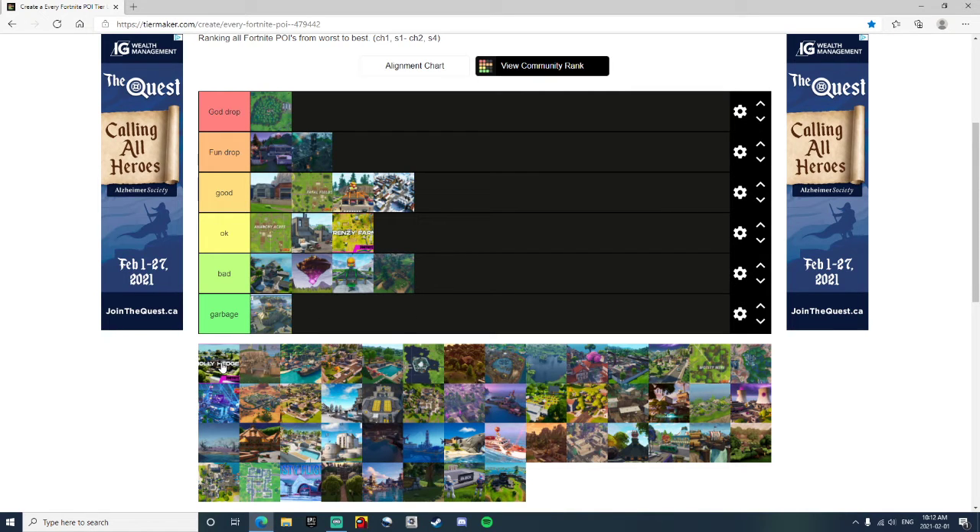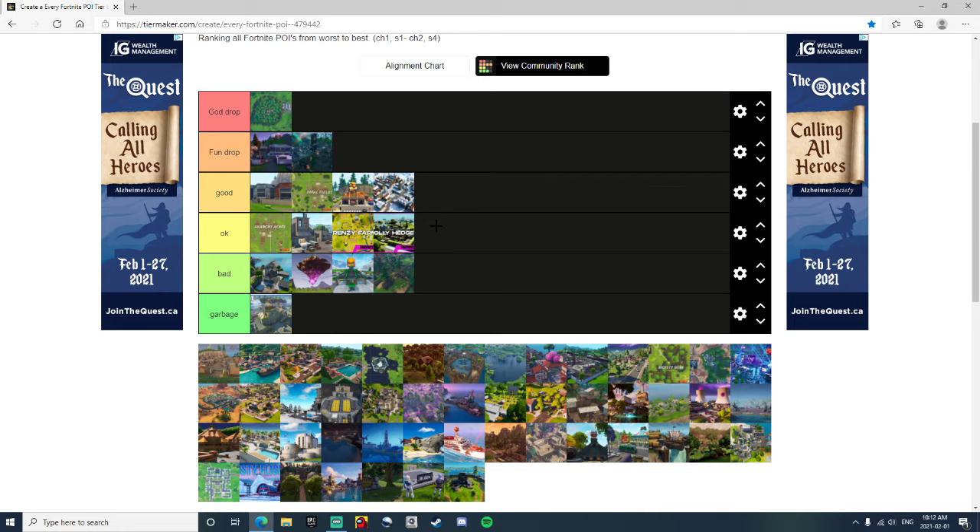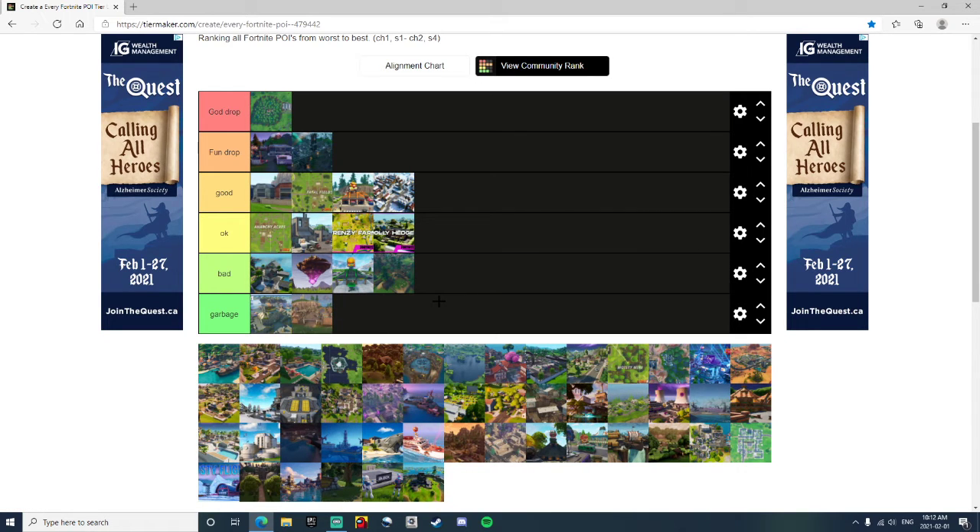Holly Hedges — there's nothing really to say about Holly, it's still in the game. I don't really like it, I'm going to put it into Okay. It's an okay drop, there's nothing bad about it. Junk Junction — it's just Garbage. There's nothing to say about this, nothing there except metal and that big llama. That was really the only good thing about it, honestly.